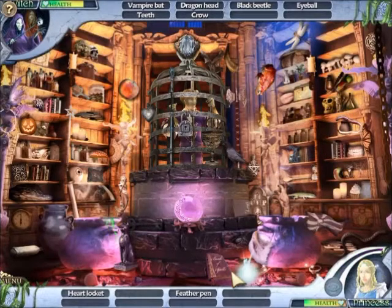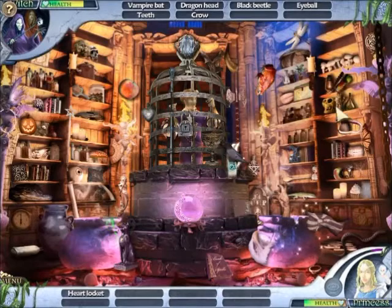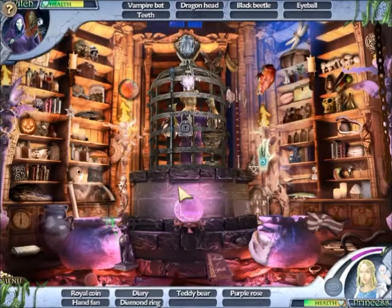A feather pen and a heart locket. Oh here's a feather pen. Heart locket is the one we're missing. Okay, heart locket - oh there it is. No, never mind. Oh wait, no it wasn't. Okay, coin, a diary, and a diamond diary. How's that not a diary? That was totally a diary.